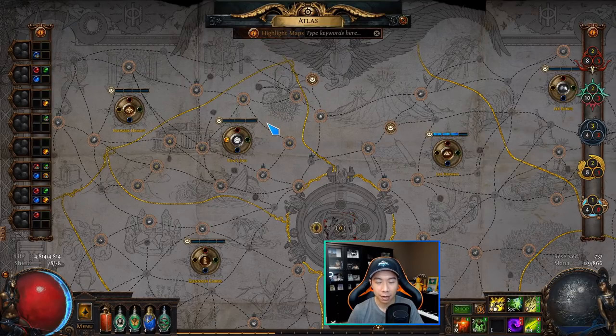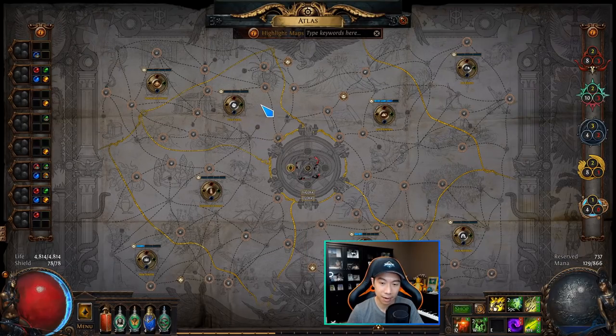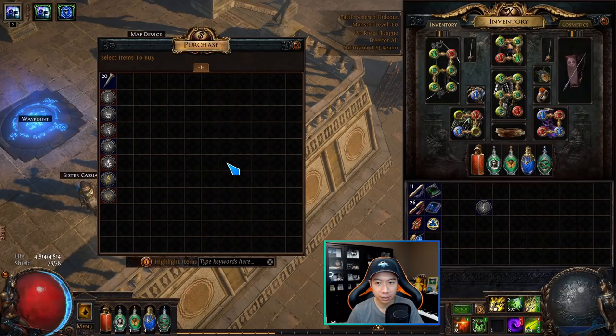All the map drop rules still apply, which means you have to systematically place watchstones so that you obey those rules in order to actually drop the higher-tier maps. The transition from white to yellow maps and from yellow to red maps can be quite tricky. Another way to obtain maps and smooth out atlas progression is to buy them from Zana — the atlas NPC. You'll encounter her in the atlas, complete a mission, and can then add her to your hideout.